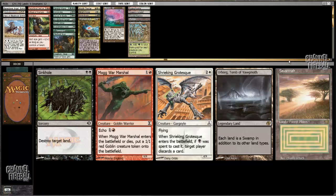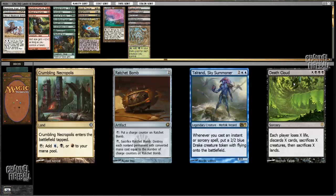Savannah came back? What? Model War Marshal's a nice fit in the deck, but this is a Savannah — I'm just gonna take Savannah.